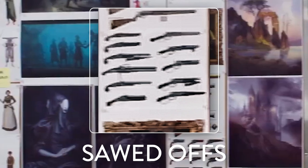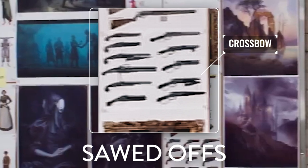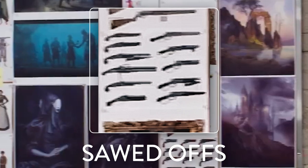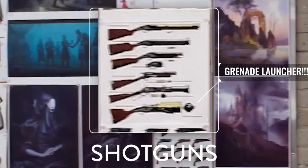The next category below seems to be resembling sawed-off shotguns and revolvers. However, I do see one in there that appears to be resembling a crossbow. I really hope this is the case because crossbows have always been some of my favorite weapons in survival games.